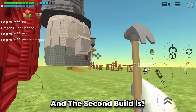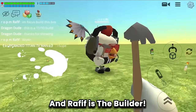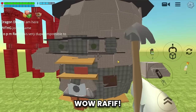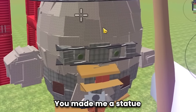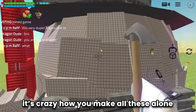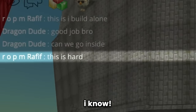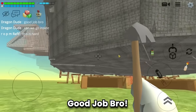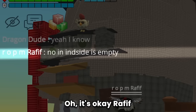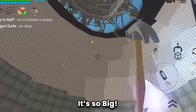The second build is a big statue! Wow — Rafif is the builder. Rafif made a statue of me and I look handsome too! Rafif, you're an insane builder. Can we go inside? It's okay — I just wanted to see the internal structure. It's so big!